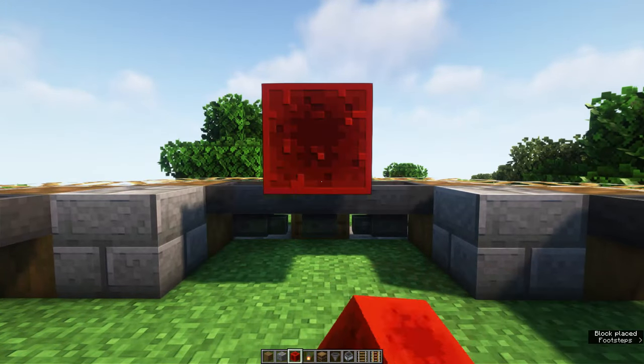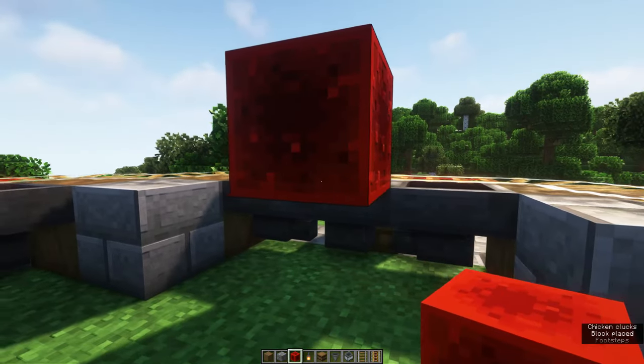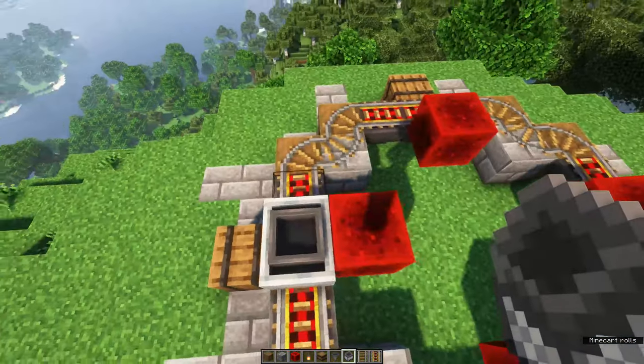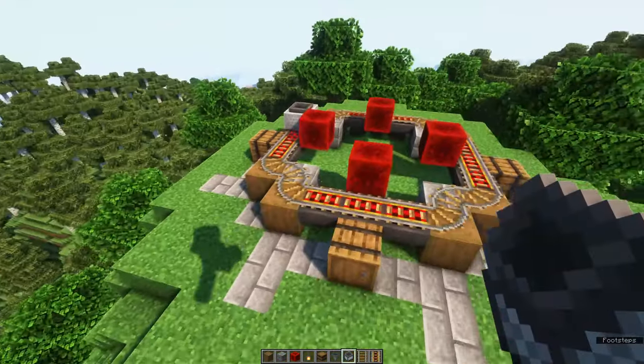After that we're going to place redstone blocks next to the rails. They should not be next to the hopper because then they will lock the hopper. You can then place your hopper minecart, give it a little push, and it will go around for basically forever.